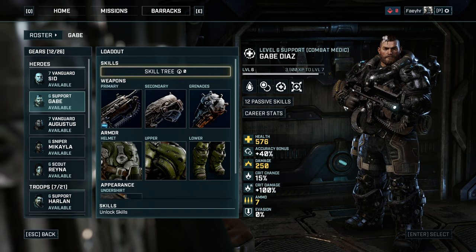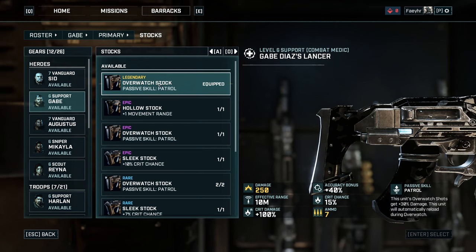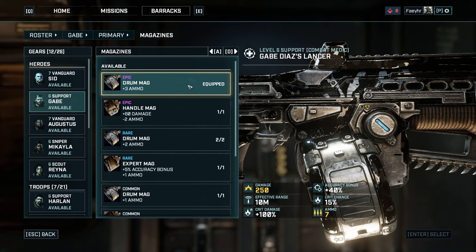Now let me show you the weapon mods and armor I used when I beat the final boss. There are four mods for your primary weapon, the Lancer. For the stock, I used the Legendary Overwatch Stock, which gives your Overwatch shots plus 30% damage, and the best part is Gabe will automatically reload during Overwatch — this is one of the best mods in the game. You can have just one remaining ammo in your magazine and enter Overwatch as your last action, and Gabe will reload to a full magazine. For the magazine, I used the Epic Drum Mag, which gives plus 3 ammo. Having more ammo is always good and sometimes even better than flat additional damage.